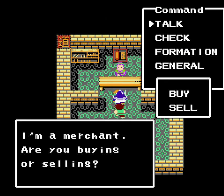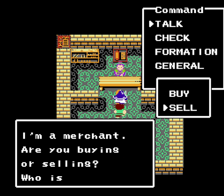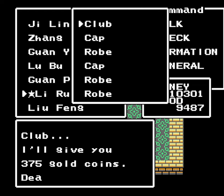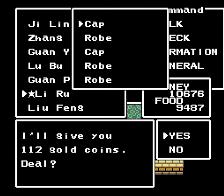Now we've got an item shop. Let me sell some stuff and then buy some more. Unfortunately, they do not sell power pills here, so we're gonna have to find another place to buy them.